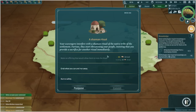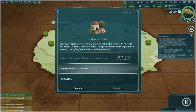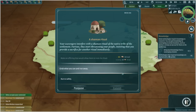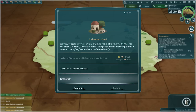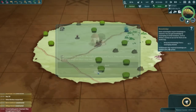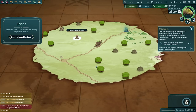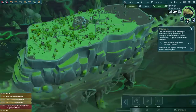Your scavengers interfere with a shaman ritual - native tribe of the settlement, furious, they start threatening your people, insisting that you provide a sacrifice for another ritual immediately. We're not going to get any people from this. Make an offering that would allow them to redo the ritual - requires bread. We don't have bread. Our kitchen hasn't - we don't even have wheat being grown, we'd have to research that. So we're just going to grab what we can and run away. We got 12 herbs at least. Alright, we didn't bring people back but we stole. Feel good about ourselves? I guess we're going after that shrine next then. All I wanted was a couple of extra people - I can't even get that.